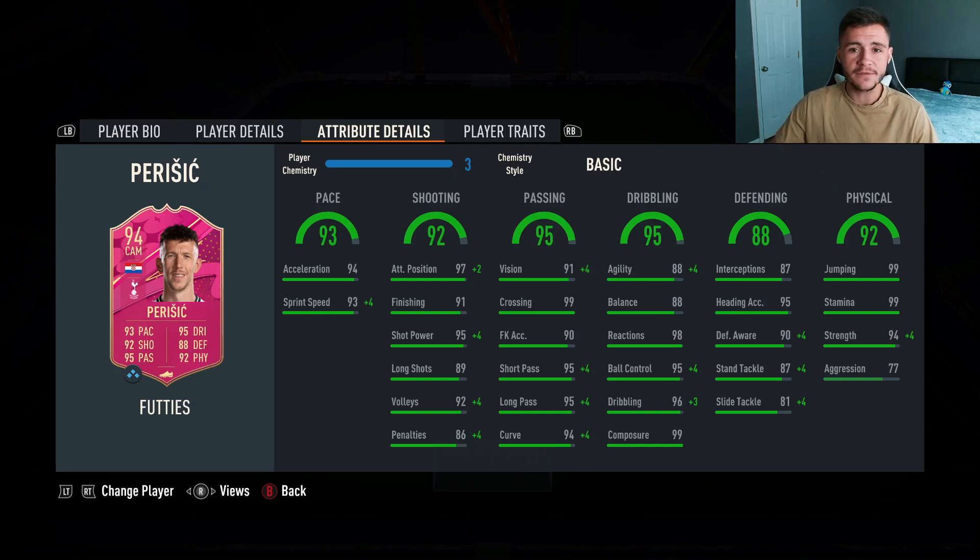95 passing and 95 dribbling are probably the two stats where the card will excel the most. He has 95 short pass and 95 long pass. The agility and balance on the card isn't anything crazy.